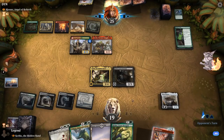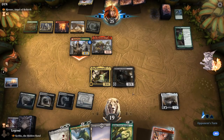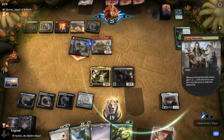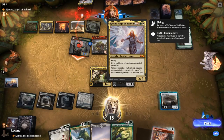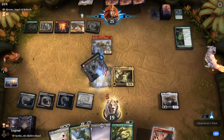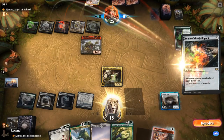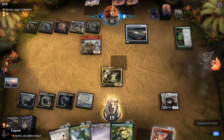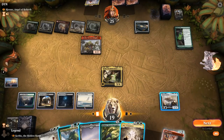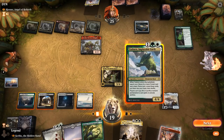Opponent moves to combat, sends Naturalist which trades. Opponent plays Tome of the Guild Pact — another nice synergy card in a multicolor deck. Day of Judgment is a nice backup plan, but probably go for Yasharn first to get my green mana so I can also play Rishkar.